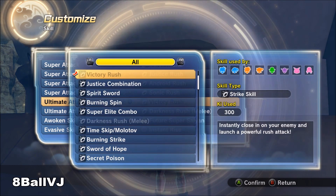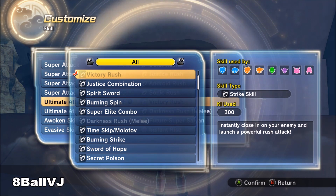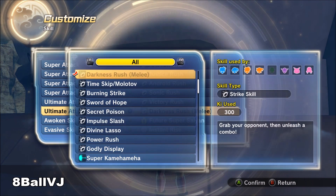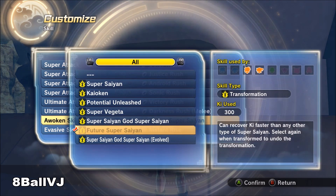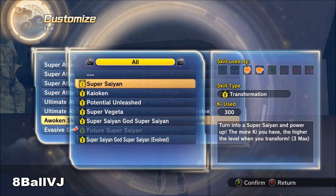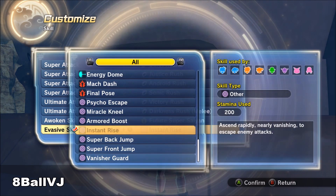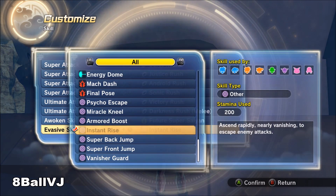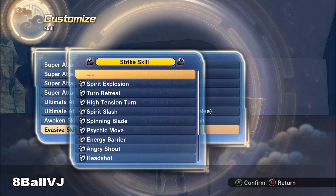When it comes to your awoken skill, it all depends on your personal preference. Super Saiyan boosts your attack power, but you don't recover as much stamina. Potential Unleash lets you get your Ki back fast, stamina doesn't recover as fast but makes you more powerful. Golden Form is pretty much for Ki blast attacks.